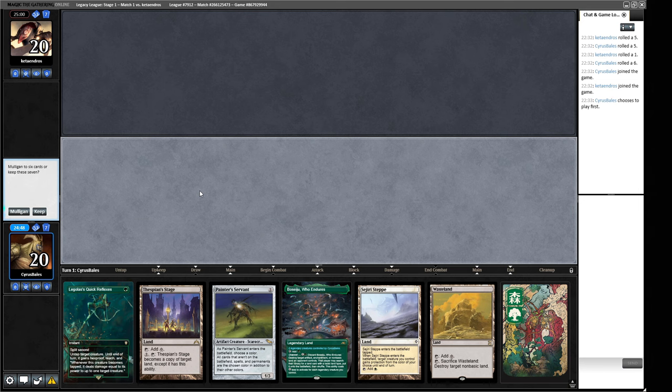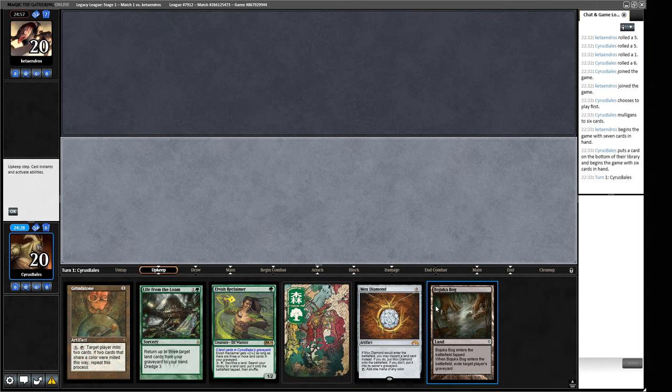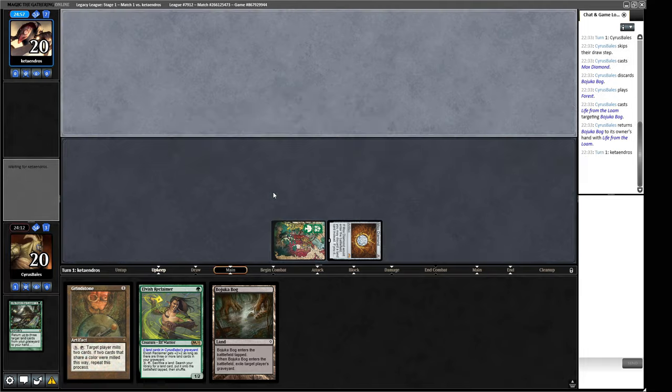This is one of the things that can happen with our deck — we have half of each of our pieces and don't go anywhere, so this is an easy mulligan. This one seems fine. We can bin the Bojuka Bog to the Mox Diamond, and the most obviously cuttable card is Quick Reflexes. So we bin the Bojuka Bog to the Mox and get a Life from the Loam going on turn one. It means we have to wait on Elvish Reclaimer, but Reclaimer plus lands equals Marit Lage.